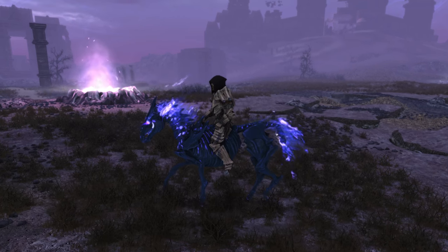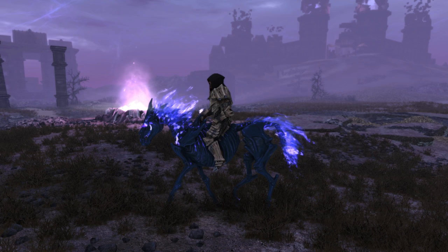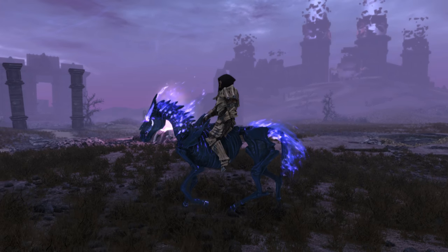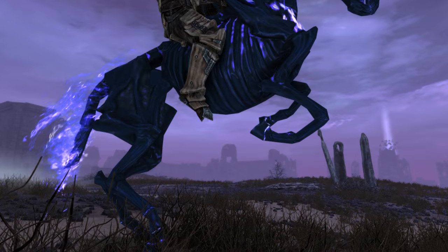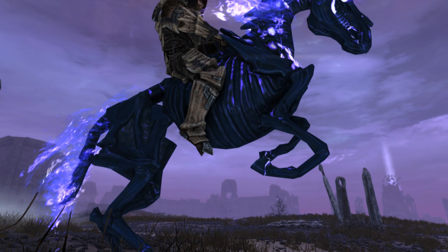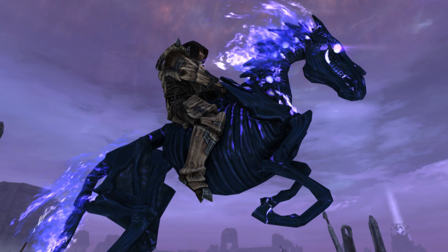Welcome back ladies and gentlemen to Skyrim's Special Edition, my name is Camel and this video is going to be a guide in which I will show you how to acquire the unique spell Summon Arvak — a purple, ethereal, ephemeral flaming undead horse. Now this Summon Arvak spell is incredibly useful for just about any build, but no one mounts this baby like Fudge Muppet's newest remastered build, the Bonelord.